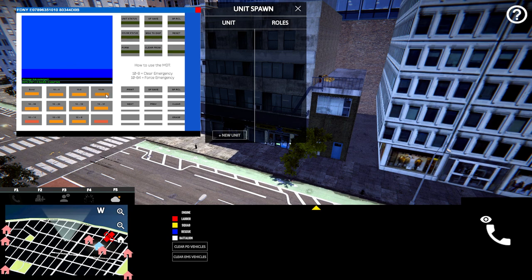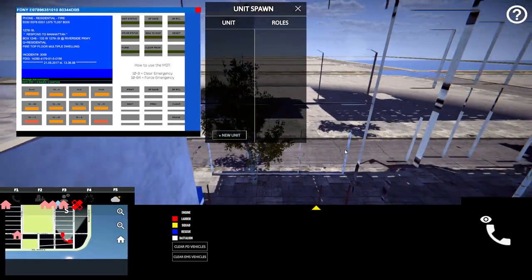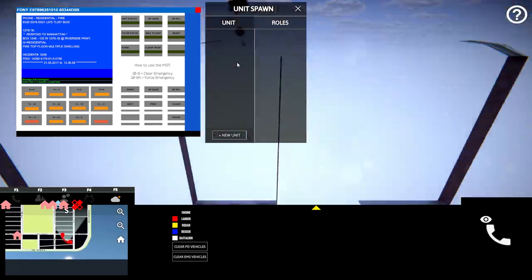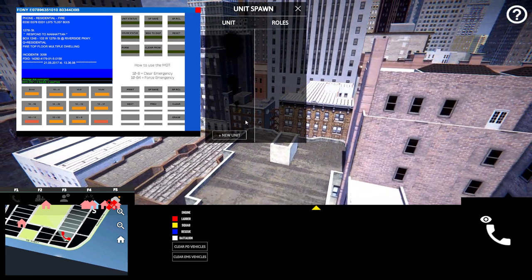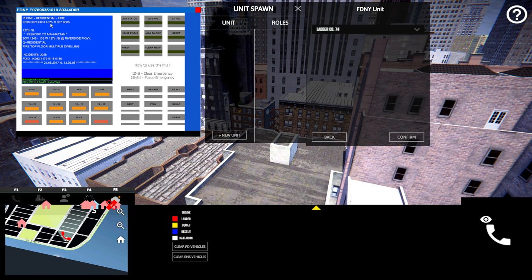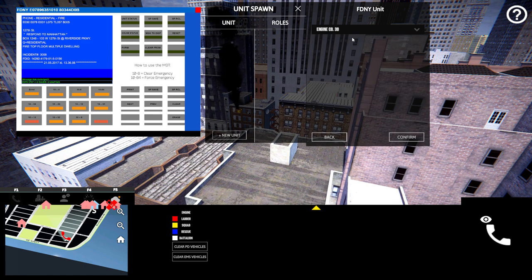Let's do another one. Residential fire, top floor, multiple dwelling — let's check it out. We actually got an inside burner here, so that's different. We'll take this one. There's the alarm. As you can see in the background, it's like the fourth floor, so the roof is going to be vulnerable. We're going to have to get stuff in there. Engine 30 at one — and this is a list of available trucks in that area. It has spares just in case.